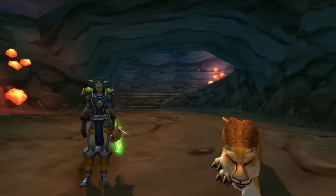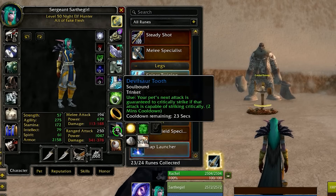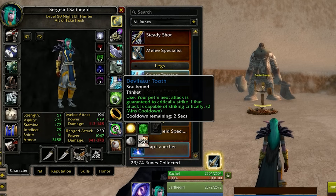Pet attack speed only matters if your tank is using Gift of Arthas, but it's within very few DPS so it means pretty much nothing. If you are using a pet, make sure to do the Sunken Temple quest for the Devil Sword Tooth trinket. This trinket makes your pet's next ability a crit — it's not a huge amount of damage, but it's a little extra because once you swap this trinket off after using it, it still maintains the effect.